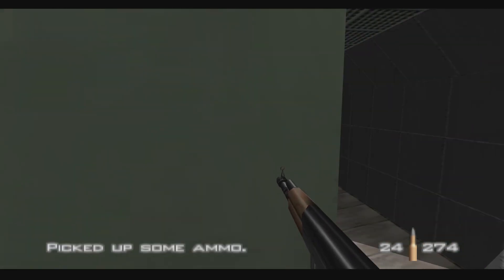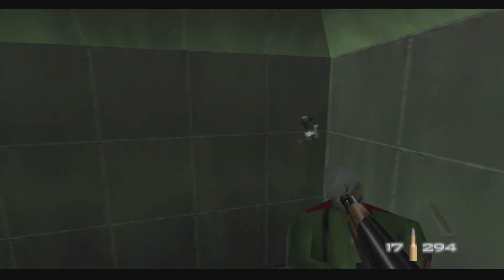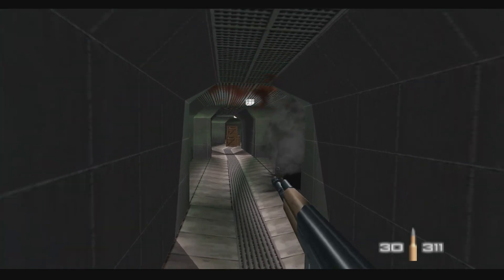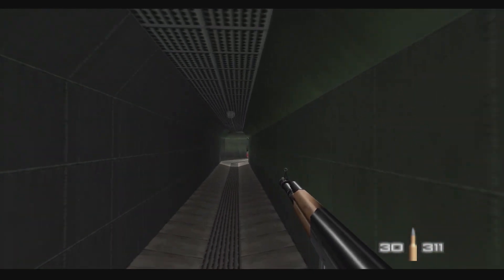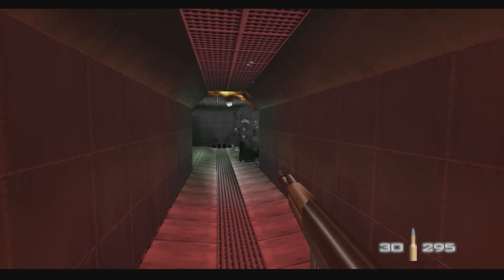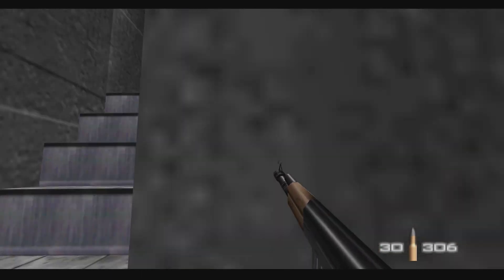We dropped some bullets. We came from there, so let's take a look over here. Why is he shooting? He was sneaking in the corner. None in the corner here. Boom, boom, boom, boom! More ammo, but you can't go up here.